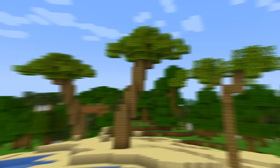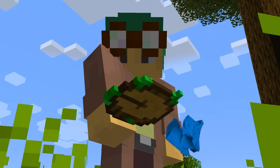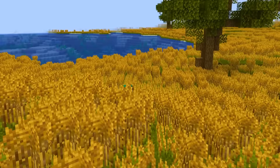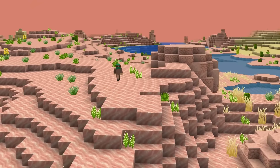With all the new biomes that could be added in the update, players are going to need a way to locate them. Thankfully, nature's compass solves that issue! This helpful item is obtainable by crafting it using four logs and four saplings. Just enter the biome you want into the compass and follow its guiding directions to the nearest biome. It makes exploring the world so much easier!